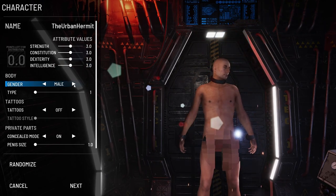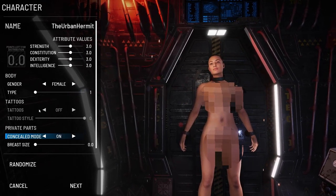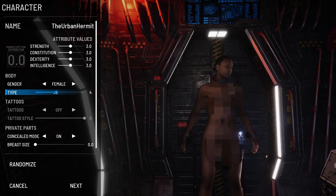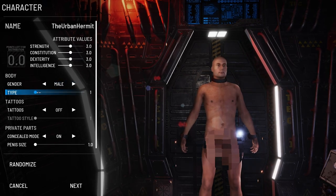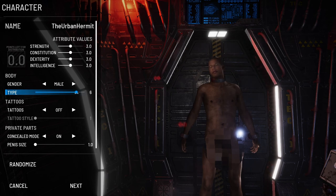You can choose male or female — they've got newer models out for females now. The males don't look as great, but that's something coming in a future update. You can also get Danny Trejo in the DLC and you automatically start with a machete in hand, which is good for a new player, but you don't necessarily need it — I'm going to show you how to arm yourself within five minutes of landing.